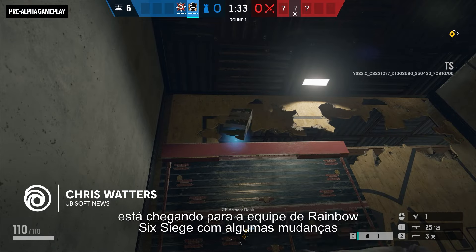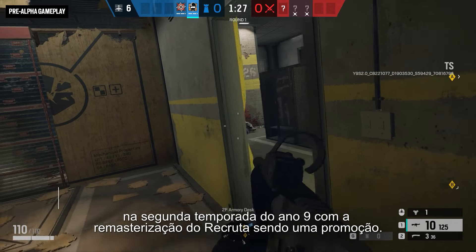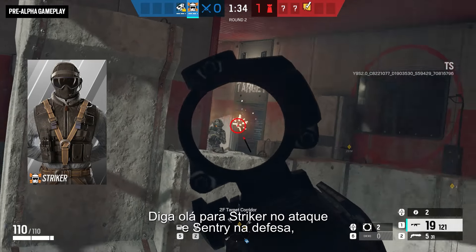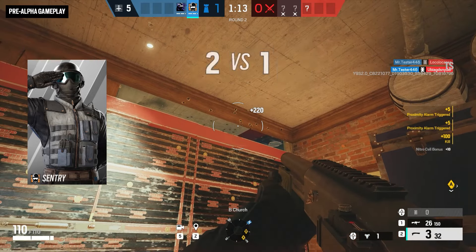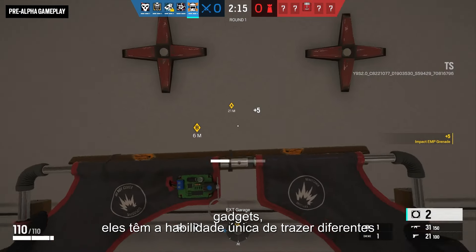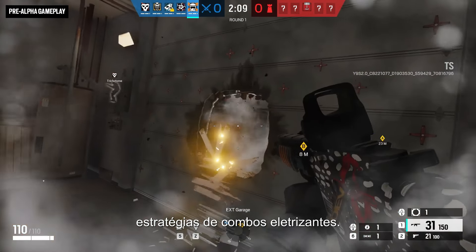Operation New Blood is infusing the Rainbow Six Siege roster with some Year 9 Season 2 shake-ups as the Recruit Remaster bestows a big-time promotion. Say hello to Striker on the attack and Sentry on the defense. Though these former recruits don't have their own unique gadgets, they do have the unique ability to bring two different secondary gadgets, allowing you to create some electrifying playmaking combos.